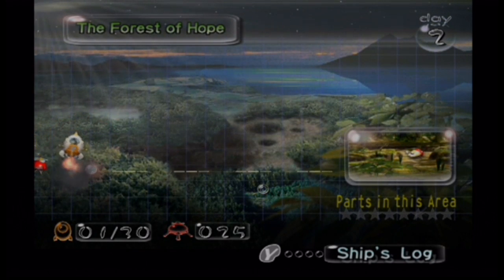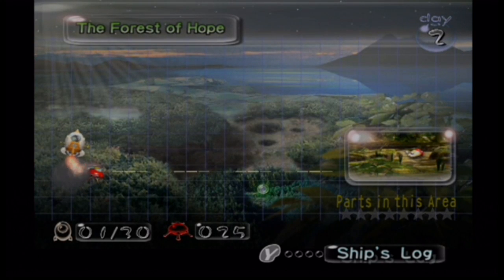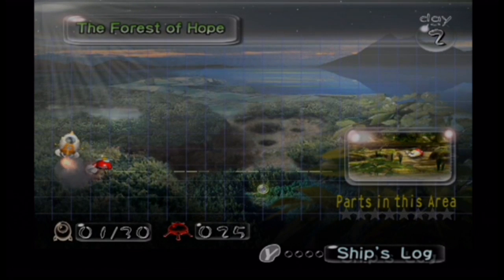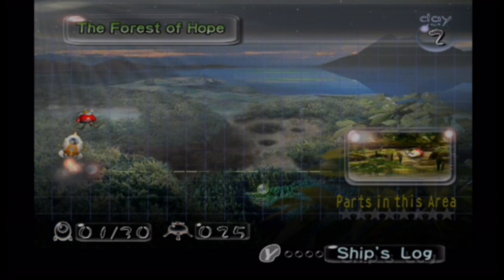What's up, you guys, and welcome to the next day of Pikmin on RT Online. In the previous day, we landed on this weird planet and discovered Pikmin, who were able to help us find our engine to our ship. With the ability to take flight, we're landing in the Forest of Hope in hope to find other pieces. Let's go.